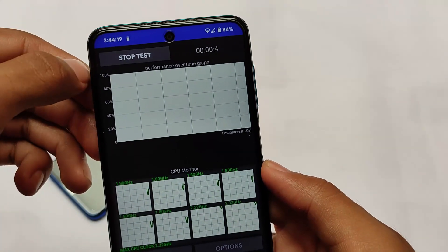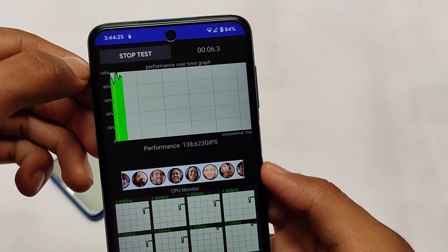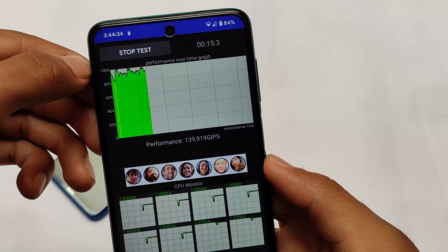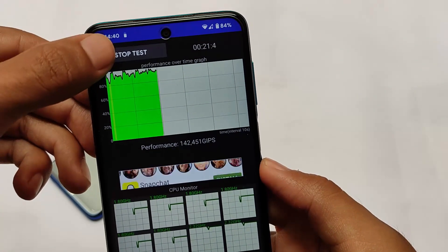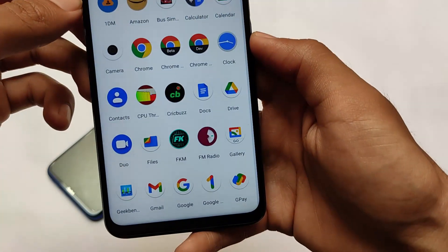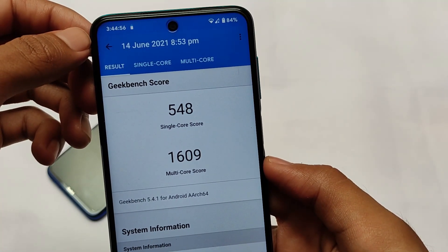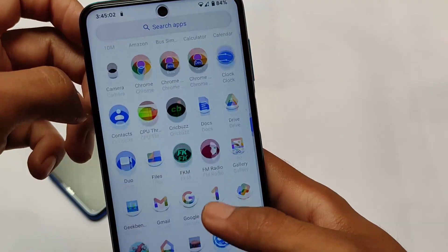On the CPU throttling test, I noticed it's dropping at approximately 80%. I've noticed that ROMs with very good real-world performance often show these kinds of lower scores in CPU throttling, GPU, and Geekbench tests. Even so, the performance is smooth. The Geekbench score shows 548 single-core and 1609 multi-core, which seems quite good, though not exactly the top score you might be looking for on the Redmi Note 9 Pro.